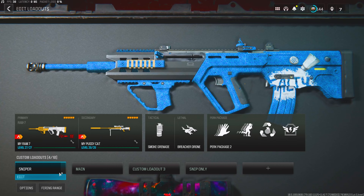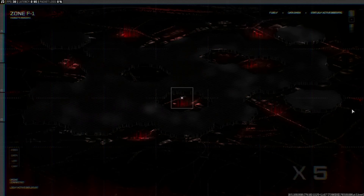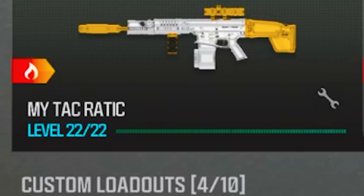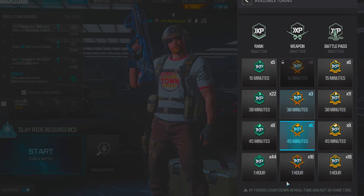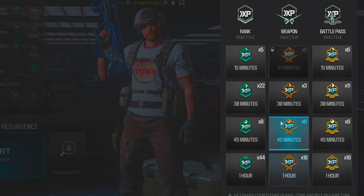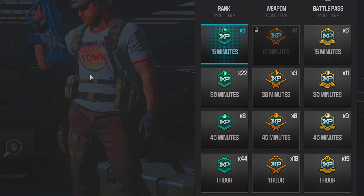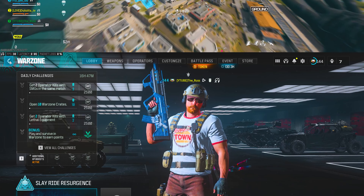First things first, you want to load in with the weapon that you want to upgrade. I just unlocked round 7 in the battle pass and wanted to level up the LMG Attack Eradicator, so I put those in my favorite slot. It's worth mentioning that if you have double XP tokens I highly suggest using them because it helps things go much quicker, but if you don't have double XP tokens this glitch will help you out anyway.